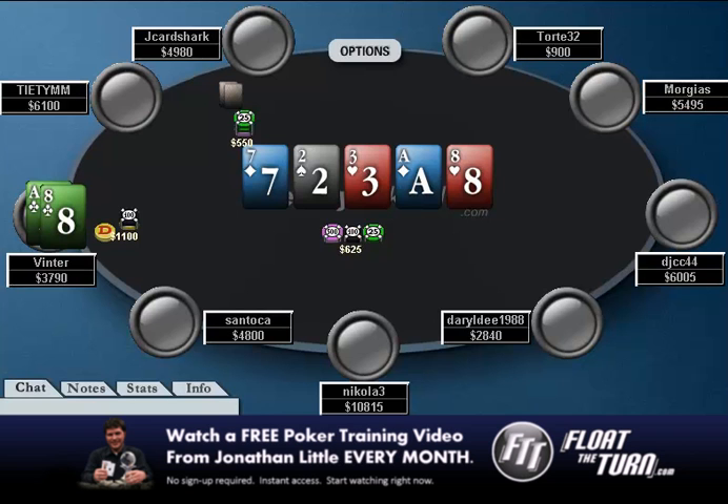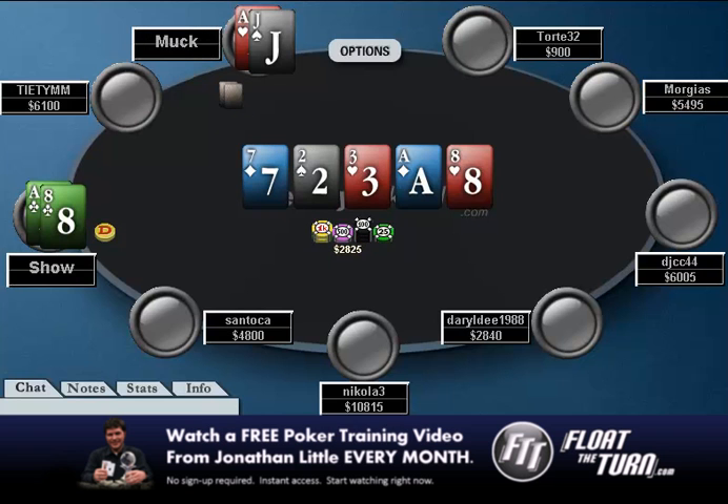That's going to be it for this video. J Card Shark does make a bad call, looks him up, and gets shown the bad news. If you guys have any questions or comments about this hand or any of the others, please feel free to let me know. There are forums at FloatTheTurn.com — that's my training site. You can join the forums for absolutely free, post some hand histories, and I will be more than happy to answer them. This has been Jonathan Little for WeeklyPokerHand.com. Thanks for watching.